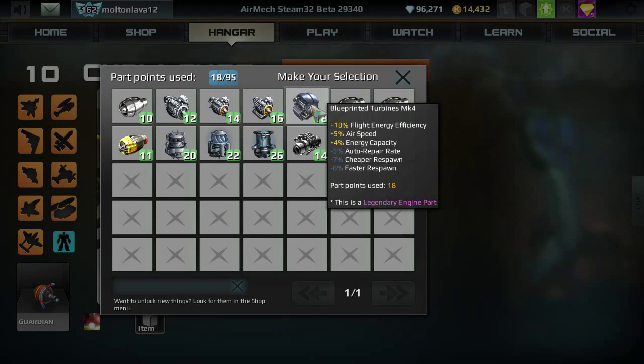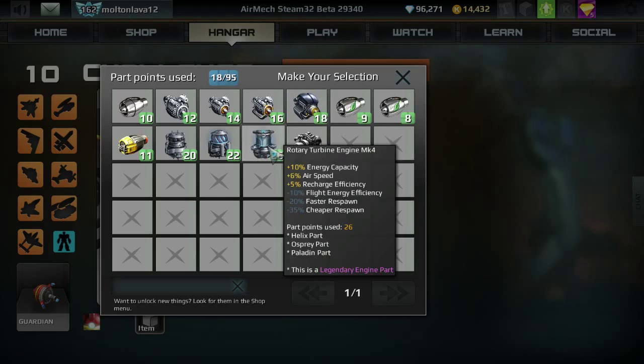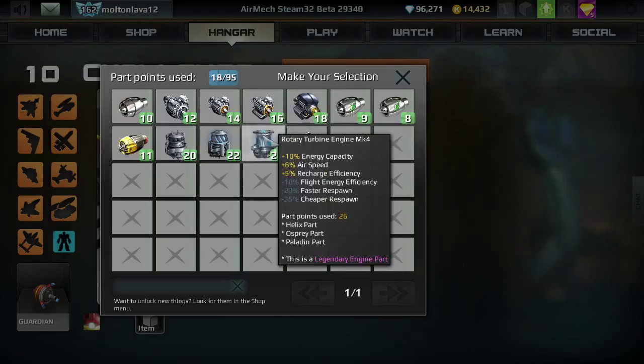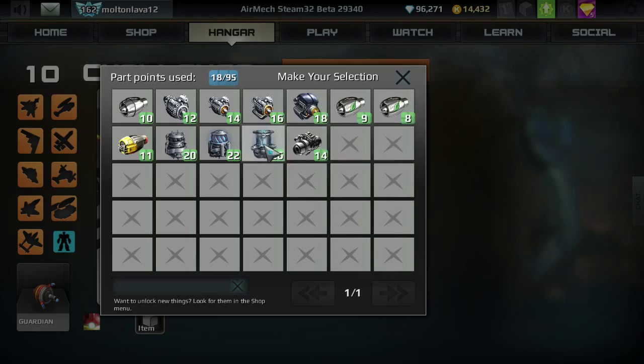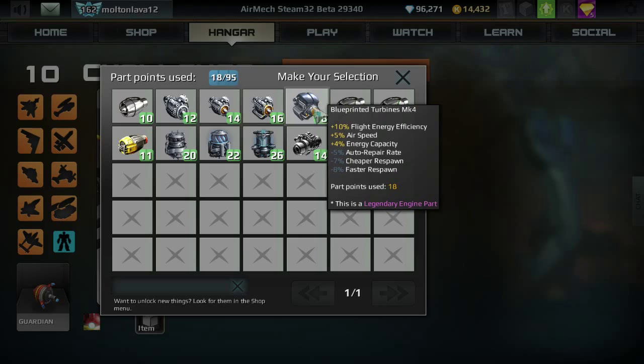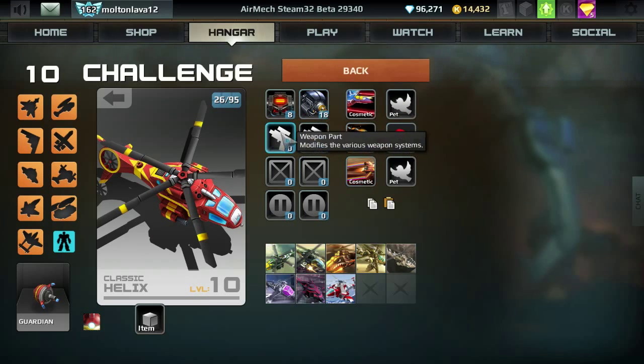What I usually go for is the Blueprinted Turbines Mark IV. This is the engine I use with pretty much every single mech because of its stats: plus 10% flight energy efficiency and plus 5% airspeed. It only gives one less airspeed than the Rotary Turbine Engine, but gives the same flight energy efficiency that the Rotary Turbine Mark IV takes away — so the trade-off between those two engines is just huge. The negatives — auto repair rate and respawn time — don't really matter much.